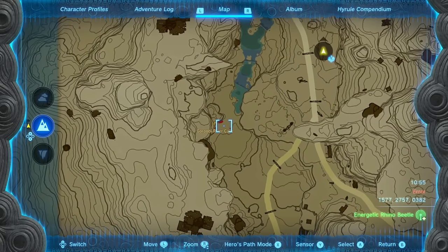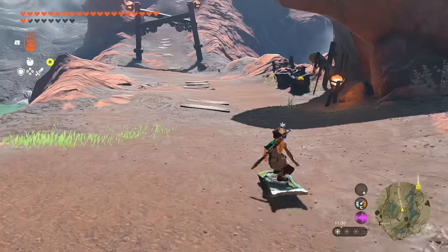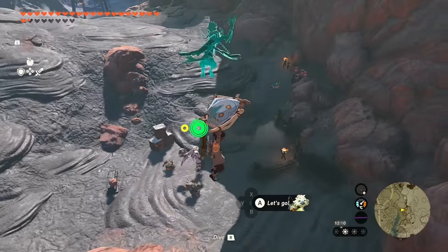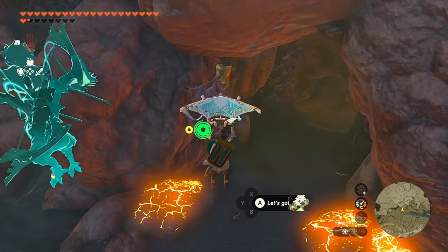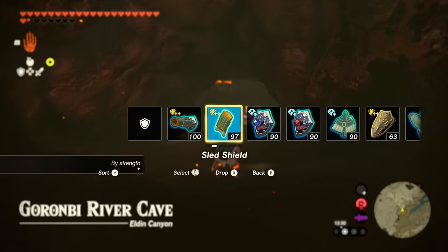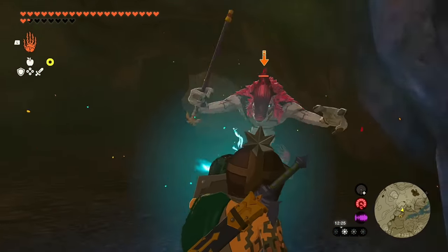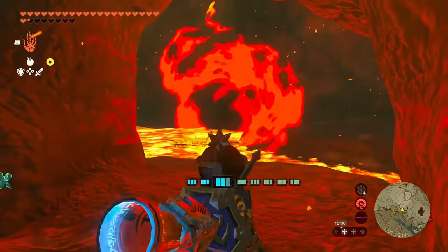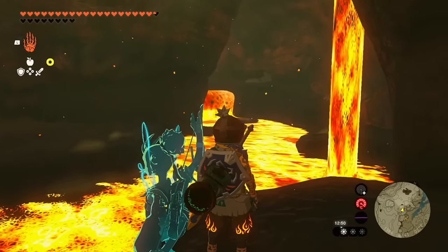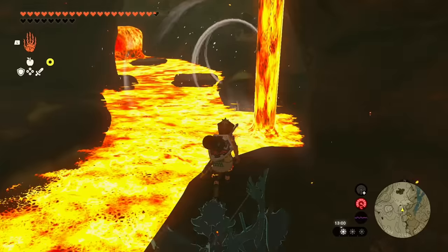Our third piece of Ember Armor is found by going from Goron City just down the road a little bit to the Granabi River Cave. If you haven't made a sled shield already, I don't know how you're playing this game. Making your way over to the cave entrance, there are going to be some monsters outside, and you're going to be seeing another one of Misko's banners as you make your way inside. You are going to need Fireproof level one in order to survive in here.